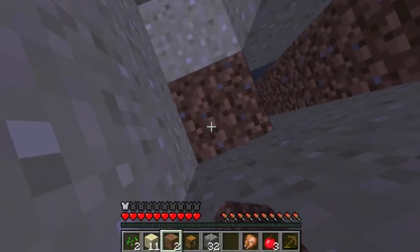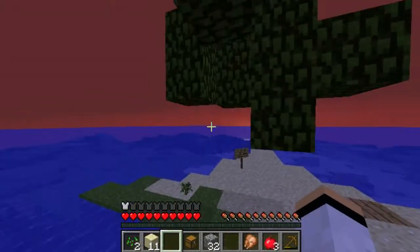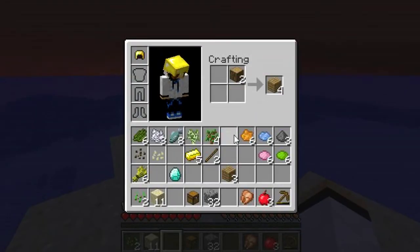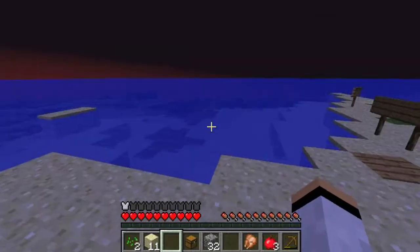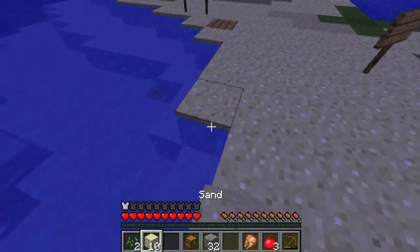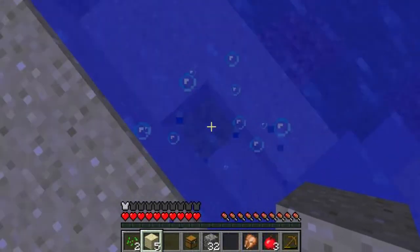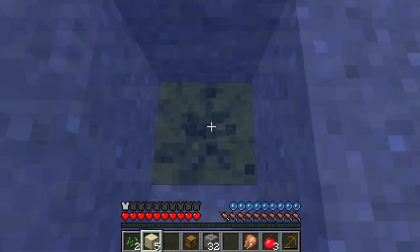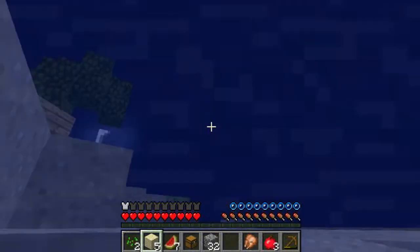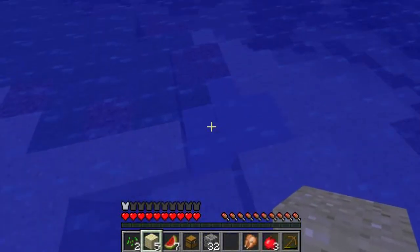Okay so we have to basically — we haven't even made a shelter yet, so we probably should have made a shelter. Let's just go ahead and build with the sand we have. Oh there's something here — a melon! We have some melons now — amazing. We can now make some more melon farms, and there's some clay we can build with.